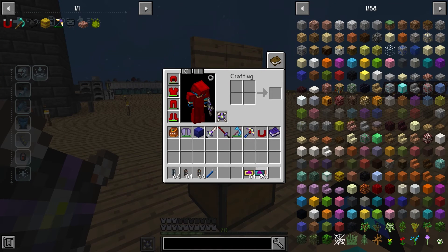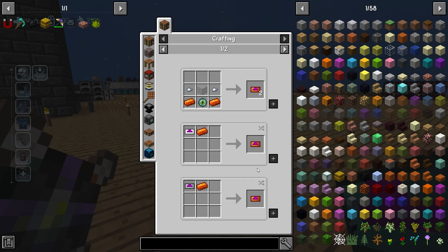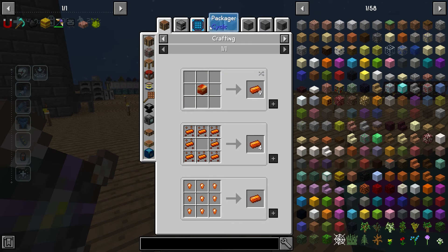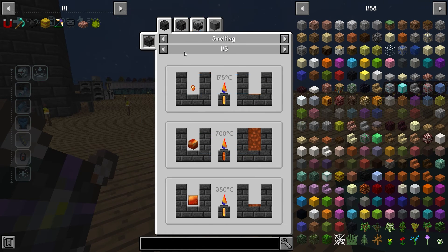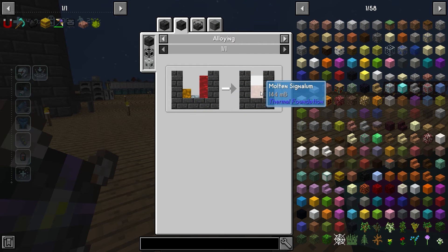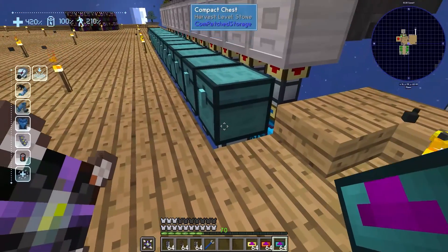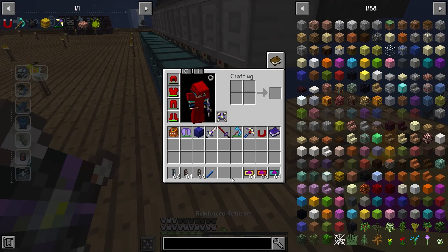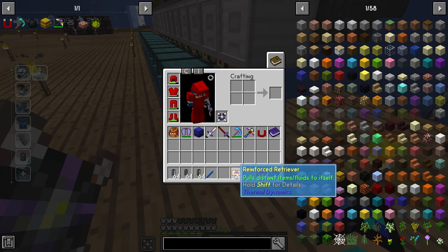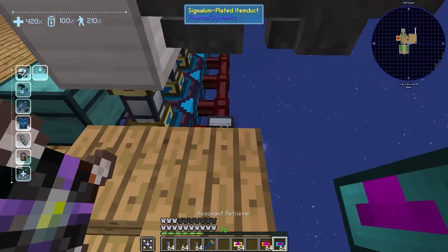I've seen people use mainly the resonant and signalum retrievers. The recipes are pretty simple — it's just some glass, iron nuggets, and some signalum ingots, which are created by alloying copper, silver, and destabilized redstone. You can also use the reinforced one, but I usually use the resonant because it's simple and fast.